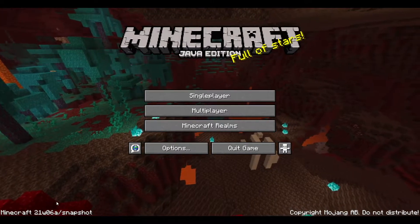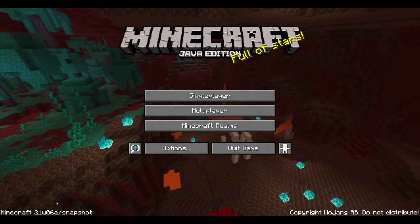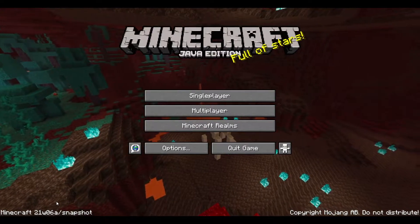Hey guys, WinkFace14 here and welcome back to a Minecraft video where we will be looking around the Minecraft 21W06A snapshot, which is part of the 1.17 Caves and Cliffs update.